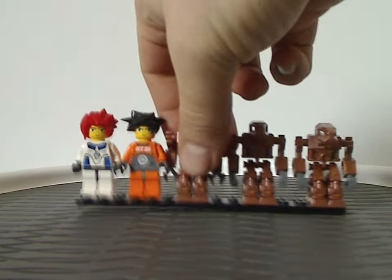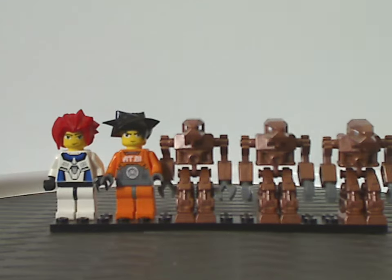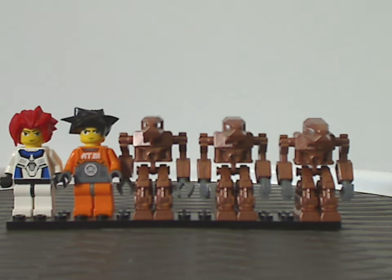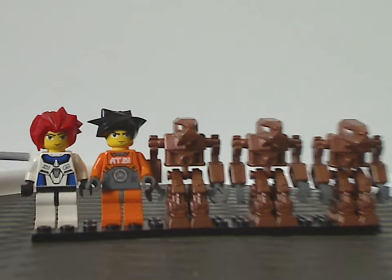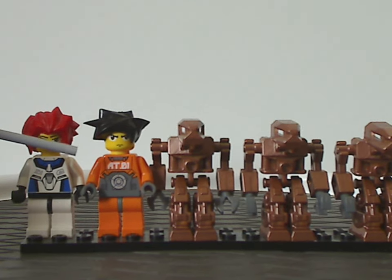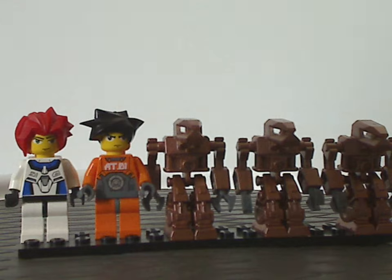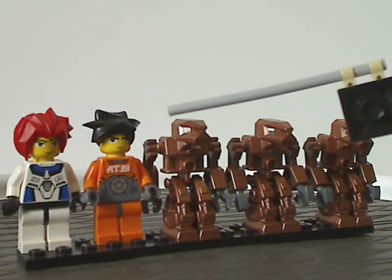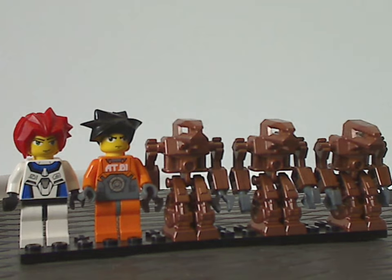On to the minifigures included. First, we have Hayato, which is quite the same as we had in most other sets — same hair piece, face and torso printing, everything. We also get a Gate Guard, which is kind of similar to what we had in the Assault Tank set, and of course same hair piece as we had with Hikaru and also Hitomi.